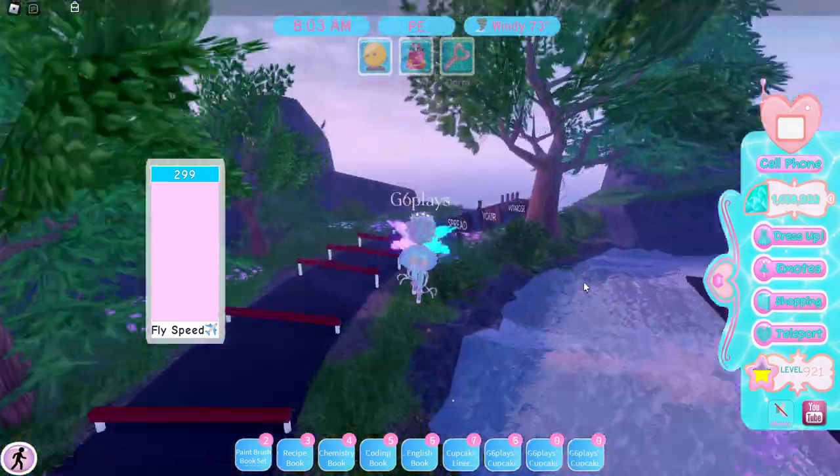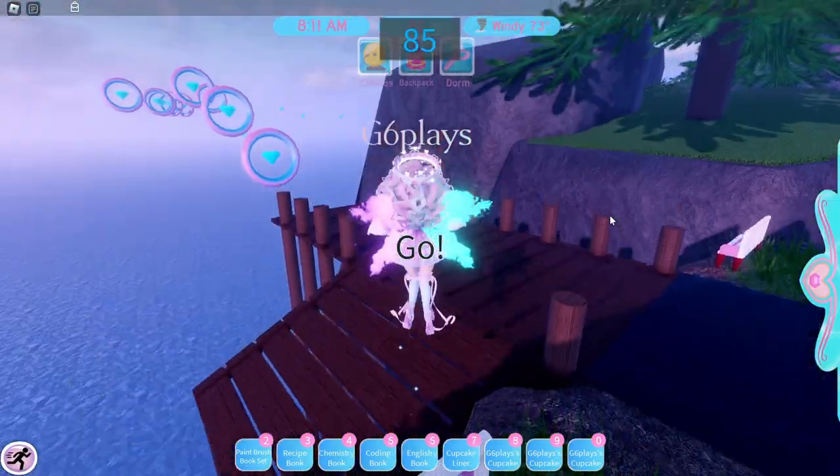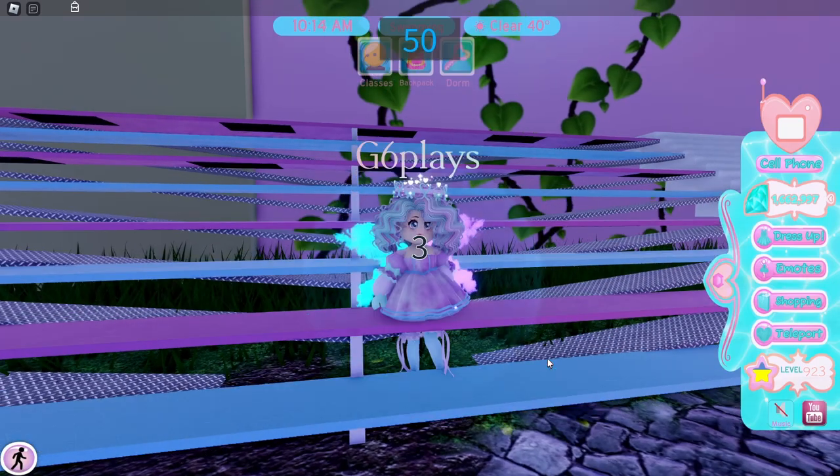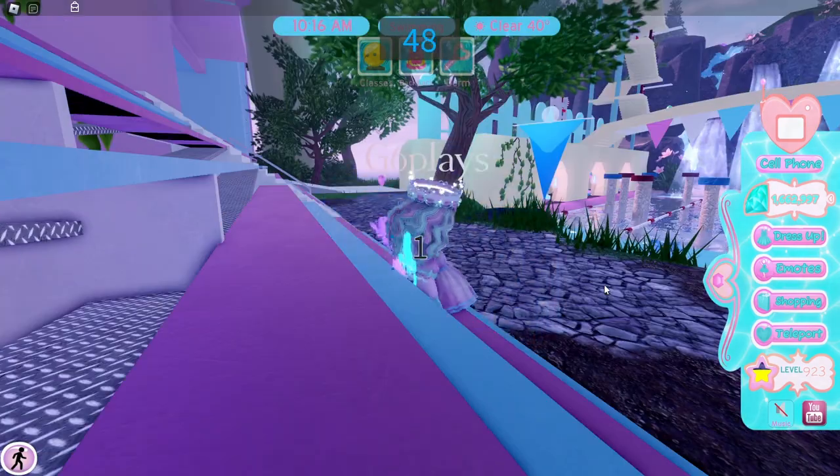Number four is to go to the bench before PE starts so you can skip almost the entire course. This also applies to swimming, where you can just sit in the bleachers or any other chair around the pool and you won't have to jump during the minigame.